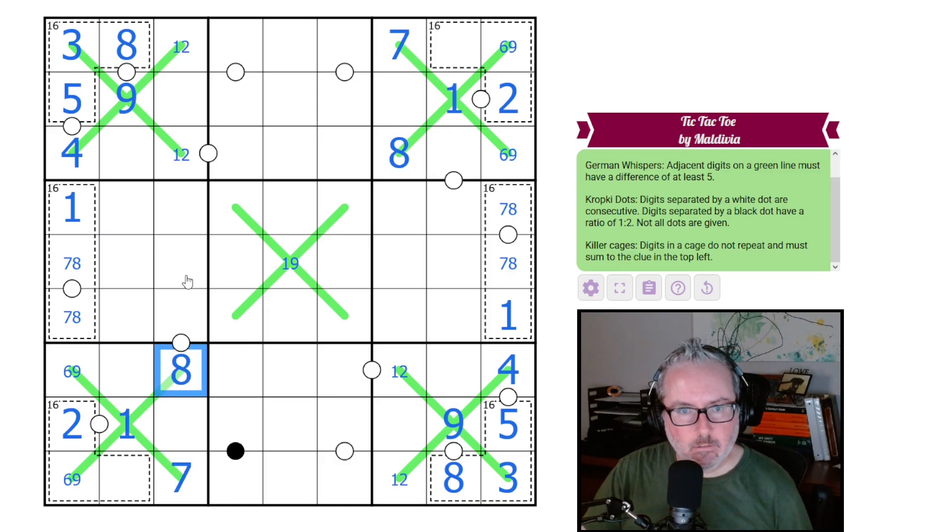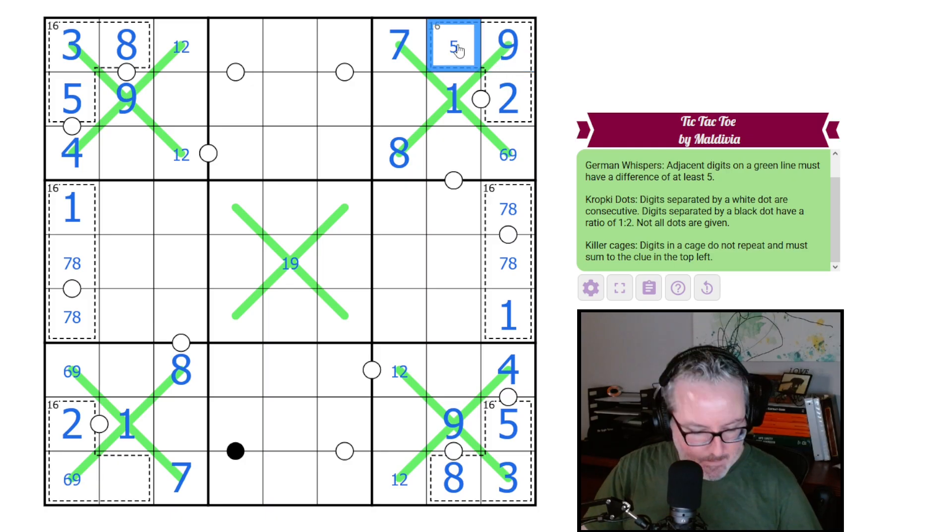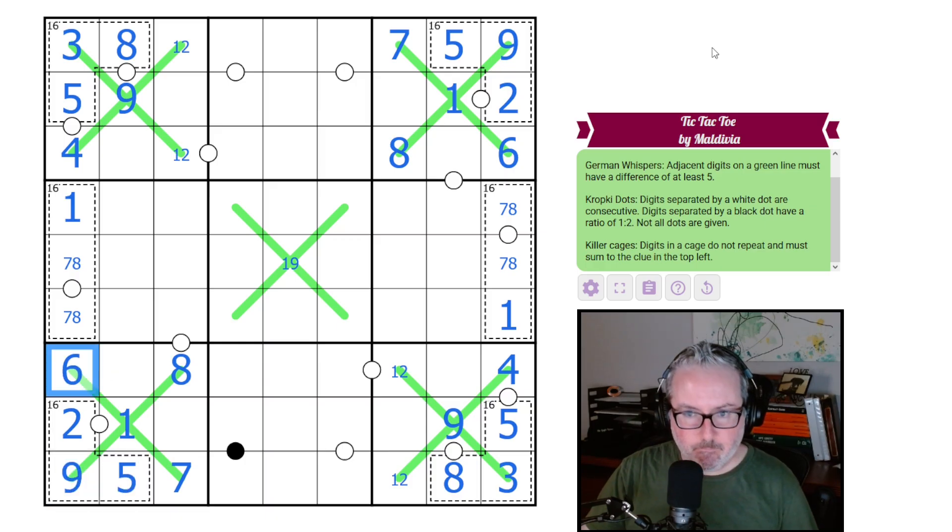Now let's continue. If this cell is a nine, the cage sums to eleven, so the other cell must be a five. If it were a six, that's eight, needing another eight — which it can't be. So this is a nine. That gives us nine, five, six. The same pattern occurs on the other side: nine, five, six. The eight here forces a nine in the adjacent cell.